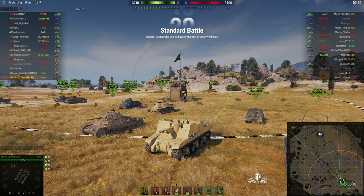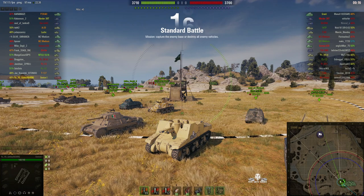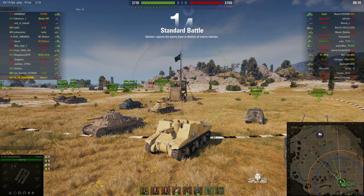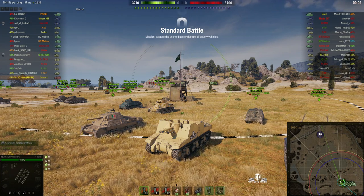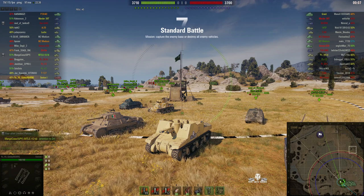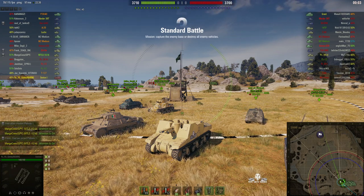Welcome back to WhatRTNibs for General Disturbance. This is a Sexton 1 — it's a Tier 3 British Premium SPG and one of only two premiums in the game. I wonder why Wargaming haven't brought out more. This one is on the South Spawn of Steps and it's under the command of Yo-Yo Giddy of Reborn.